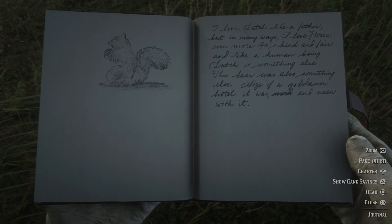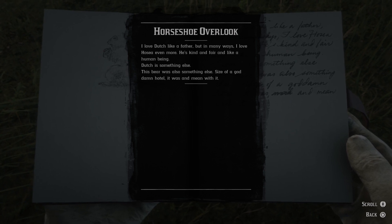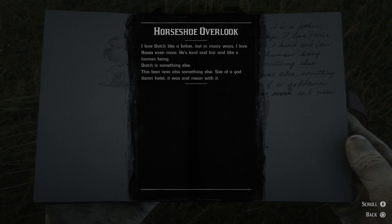A drawing of a squirrel. I love Dutch like a father, but in many ways I love Hosea even more. He's kind and fair and like a human being. Dutch is something else. This bear was also something else — the size of a goddamn hotel it was, and mean with it.